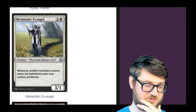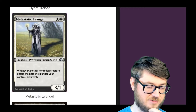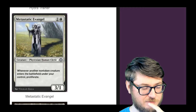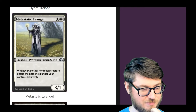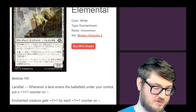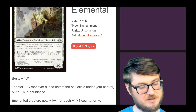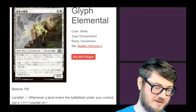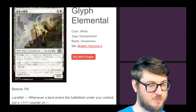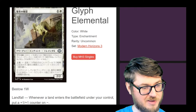Metastatic Evangel — whenever another non-token creature enters the battlefield under your control, proliferate. That seems really easy to do and abuse, and it's got nice stats for a two-drop. Cliff Elemental has a landfall trigger — it lets you put a plus one plus one counter on it or on the creature it's enchanting. Again, they made the CMC for the bestow version cheap and worth pursuing. I like this uncommon a lot.